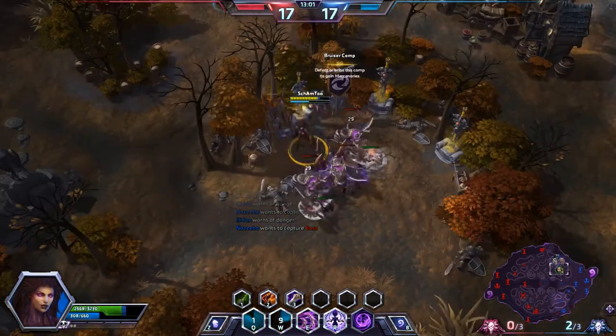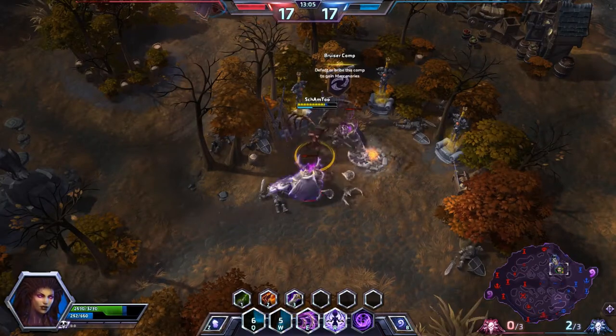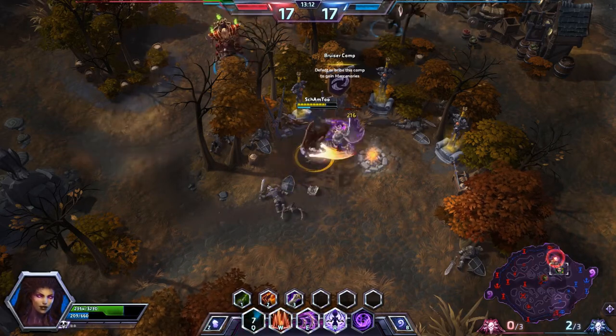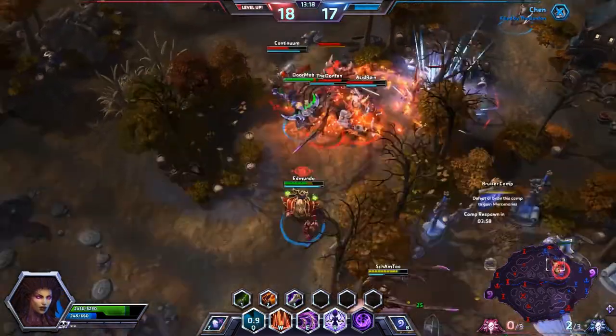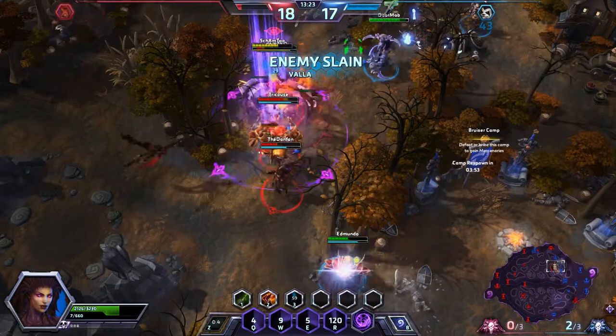I don't think they specifically need me — they've got Illidan, and Illidan is able to kind of deal with these things very well. I can pick up another set of bruiser camps — it's going to be probably better for us anyway. This isn't going so well. Pop everything — there's our Omega.